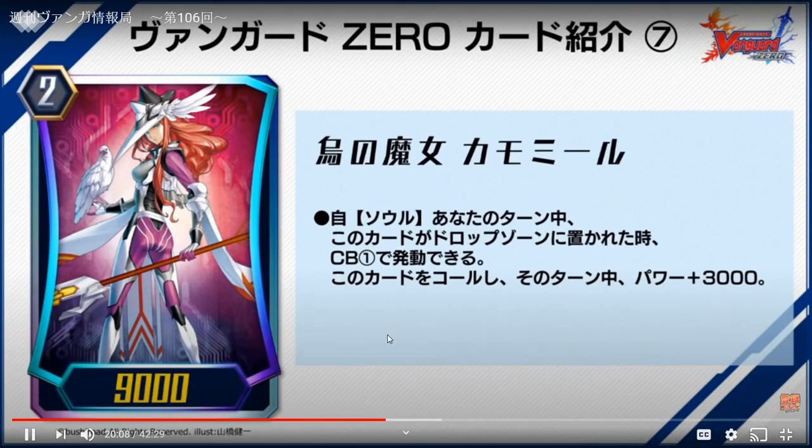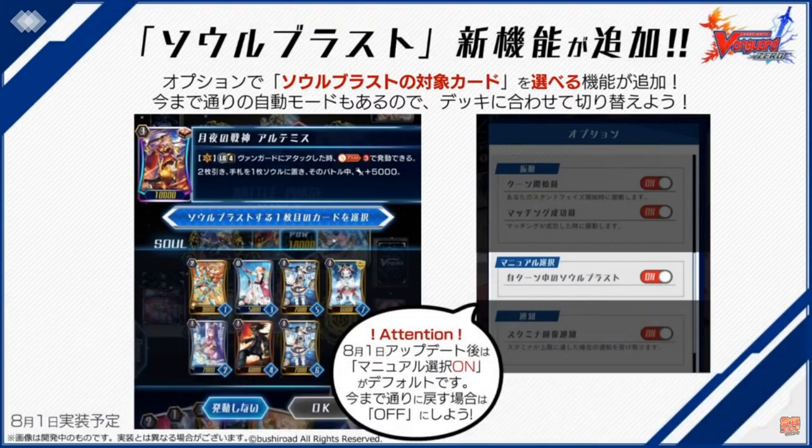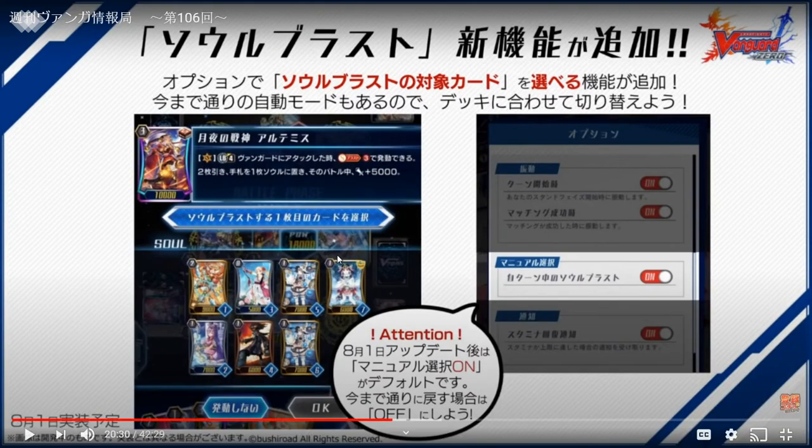Stand triggers have been really not that good, but hopefully in the future they become good. There's no card that gives crits to your rear cards. Anyway, another update — which I think will also affect global but for Japanese for now — is a new setting that allows you to turn on and turn off manual or auto soul blasting, so you can do selective soul blasting.